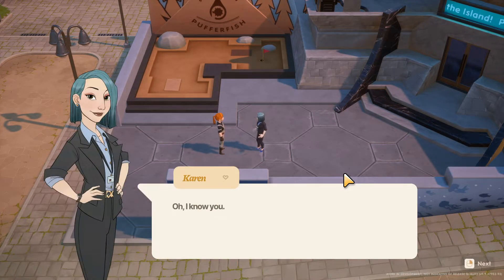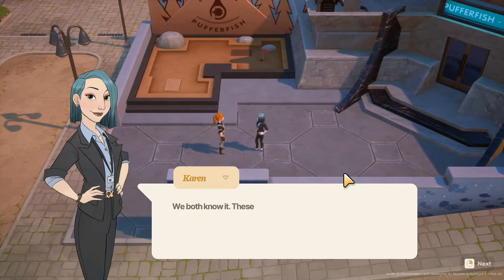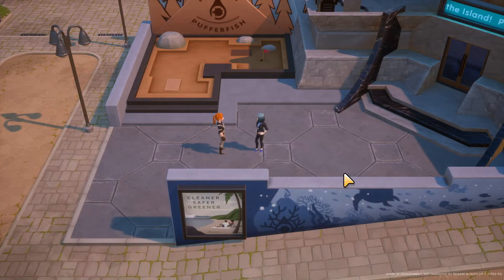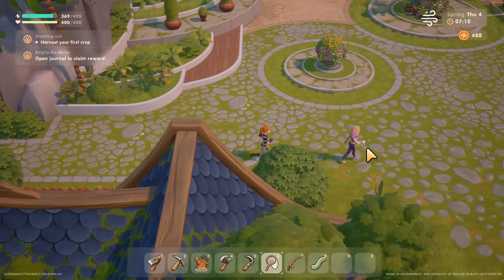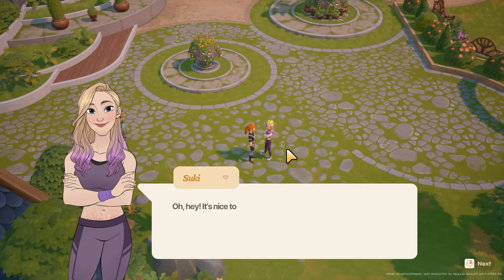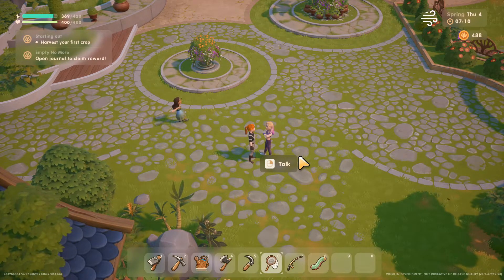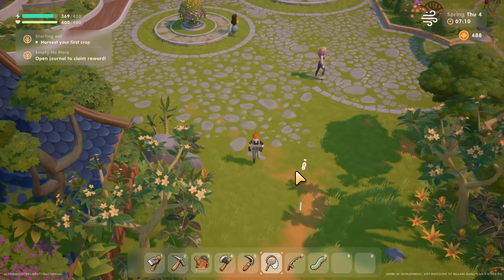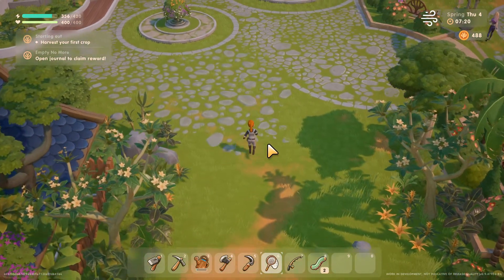Karen then approaches: 'Heather, right? I know you. I'm Karen, I'm with Puffer Fish Corporation. Heather, this island is dying - we both know it. These people are just in denial. We should just make the best of it.' Okay, I think I talked to that kid. I am sure I did not talk to her yet so let's talk to her - Suki. 'Oh hey, it's nice to see you again.' Did I talk to you already? I'm pretty sure I didn't. Okay, second bug. Let's head out to the museum, that's what we were doing.